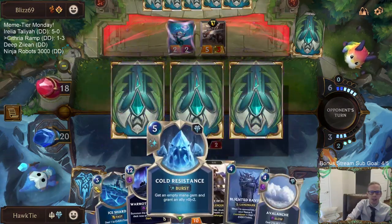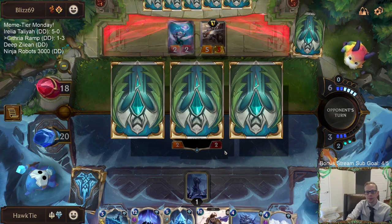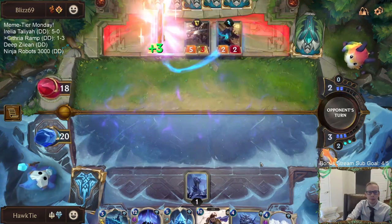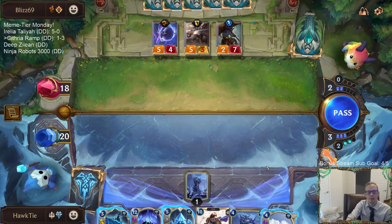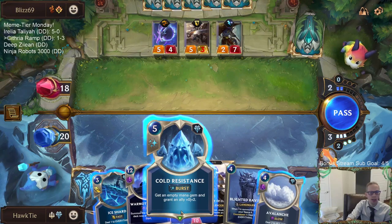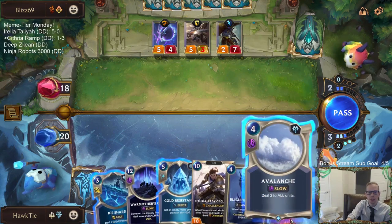Because I can't cast Cold Resistance without having an ally, right? I have to have an ally for that card? Oh, actually no - so I can just play it? Never mind. Well, maybe I didn't need to Ravine then.